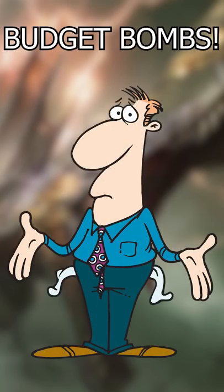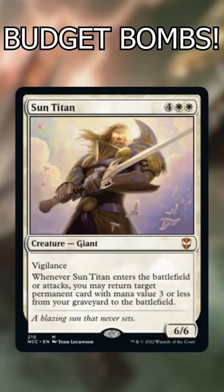If you're brewing decks on a budget, here are some cards that will always perform well for you for less than 50 cents. Sun Titan: it's beefy, gives you some nice recursion, and always scores a 2 for 1.